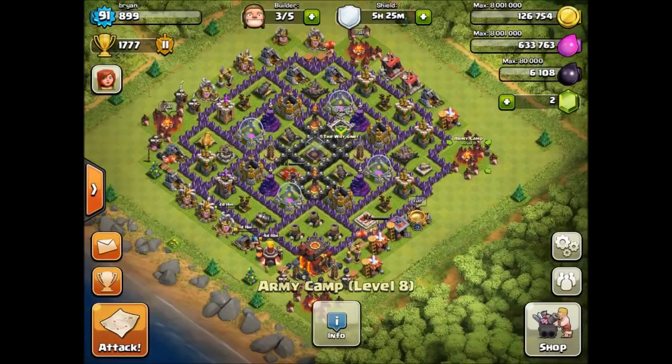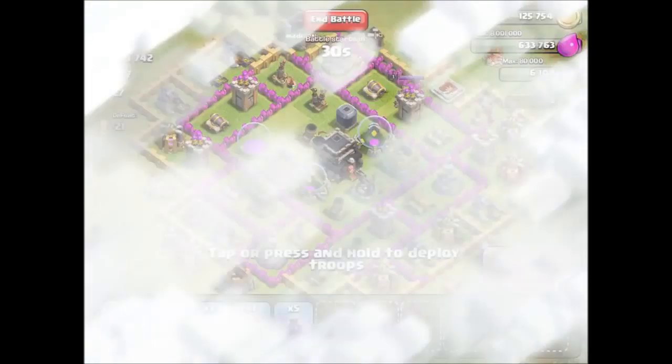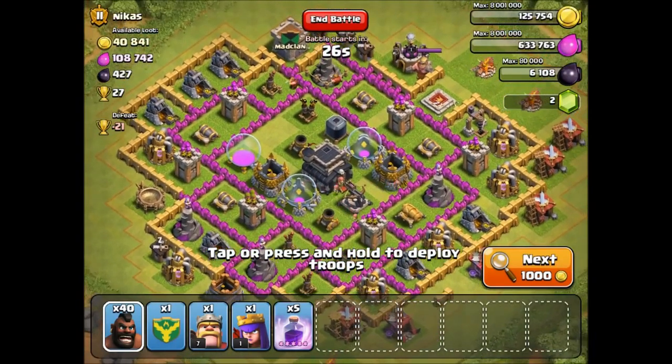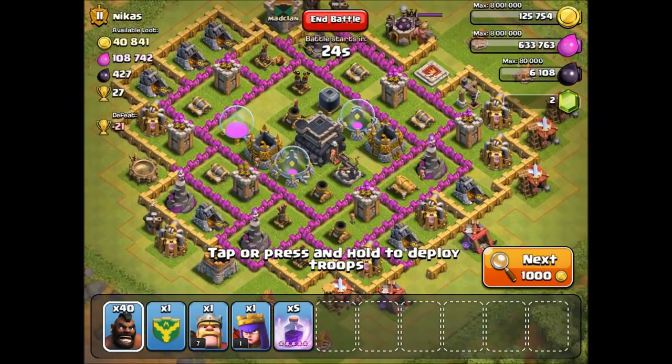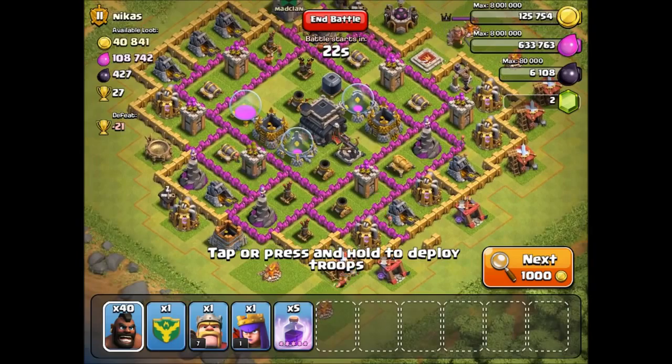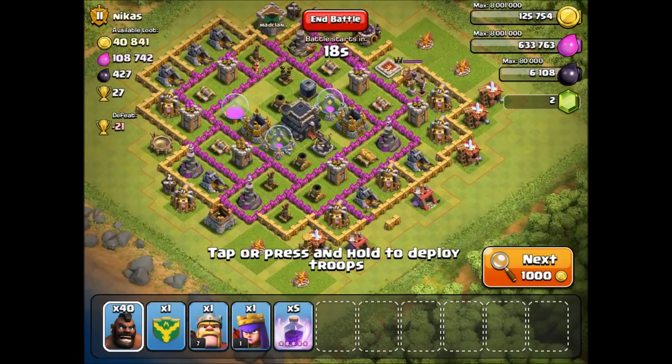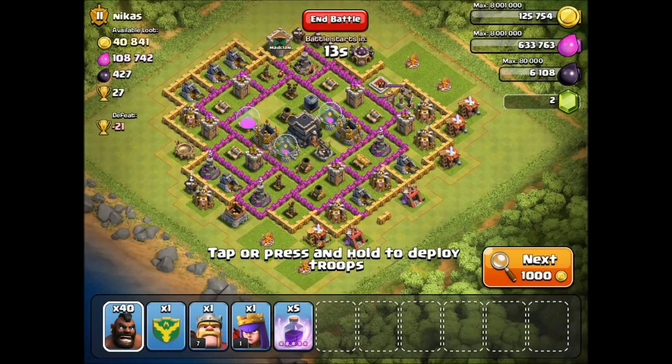Here we go with the hog rider attack — this should be a lot of fun. The first base has 108,000 elixir and 40,000 gold, but I'm more excited about the dark elixir — there's 400, which is not a lot but about average. I'm going to go ahead and attack this base. Hopefully we'll be able to beat it. I'm not going to spread my troops around; I'm just going to take them all in from one side.